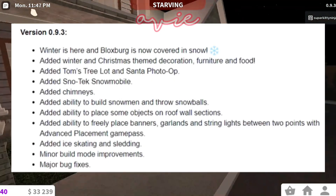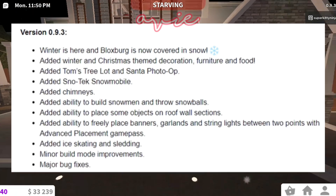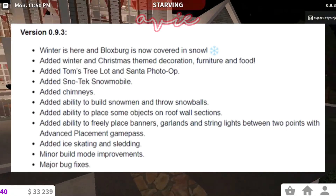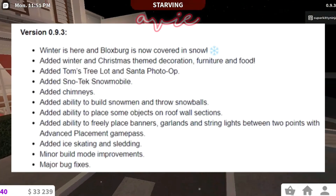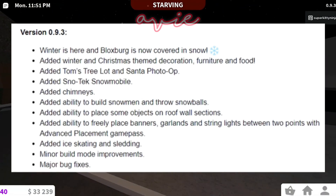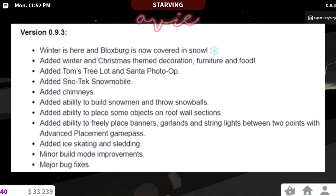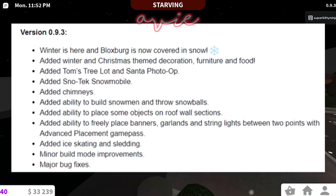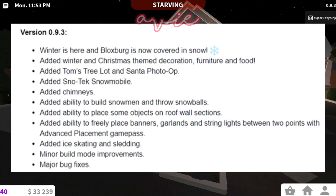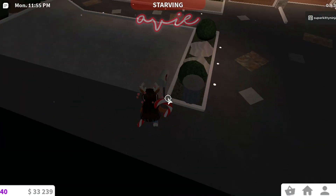Winter is here and Bloxburg is covered in snow. They added winter and Christmas decor, Tom's Tree Lot and a Santa photo op, a snowmobile, chimneys, the ability to build snowmen and throw snowballs, the ability to place some objects on a roof, wall sections, the ability to freely place banners, garlands, and stringlights between two points with the Advanced Placement game pass, an ice skating rink and sledding, minor build mode improvements, and of course major bug fixes. Now let's go into build mode and see what the update has brought us.